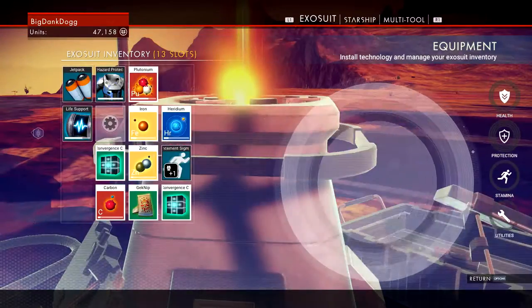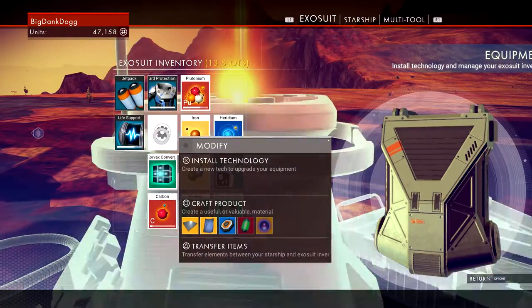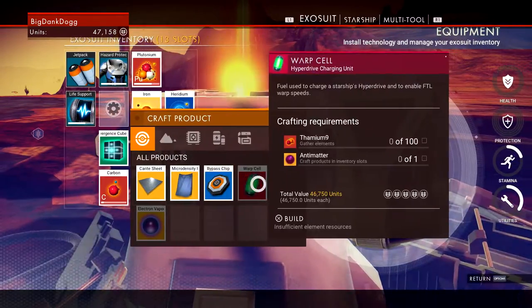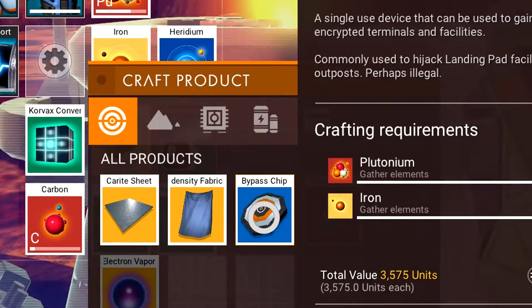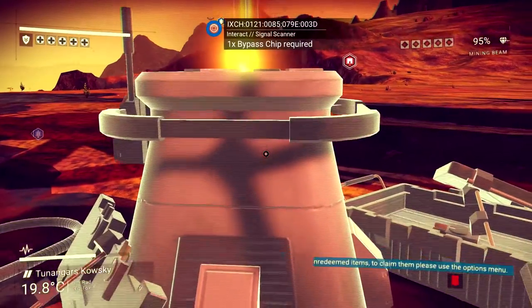Here's where the crafting comes in. In order to craft an item and see what you can craft, you will need one empty inventory slot. From there, all you need to do is hover over the empty slot, press Square, then hover over the item you want to craft — in this case the bypass chip — press and hold X, and then bam, you're done. You can now use your freshly crafted bypass chip to access the signal scanner.